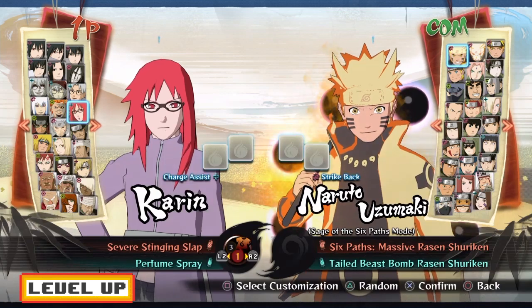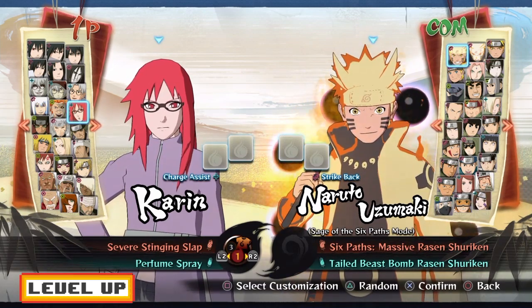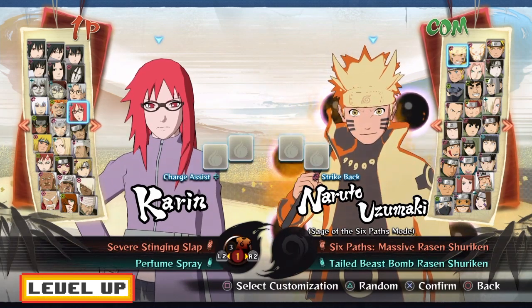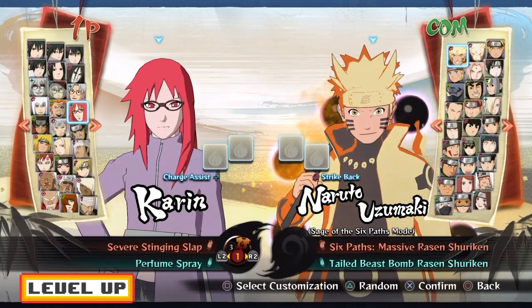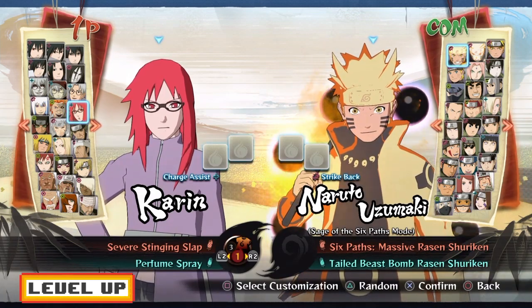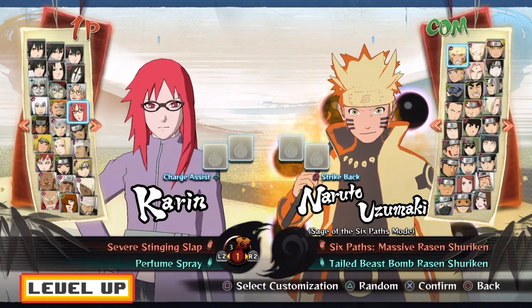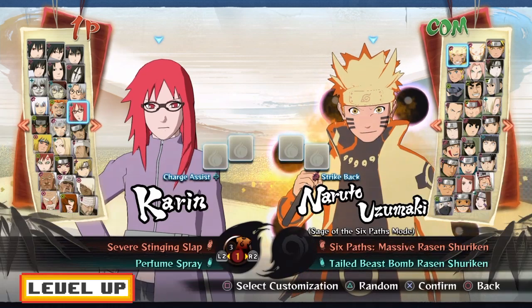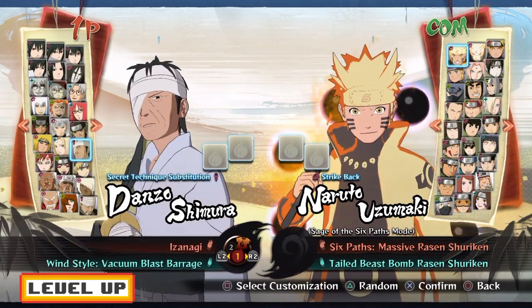The next support character — and you've actually seen this in older Life Ranked episodes — is Karin. The main reason Karin is good is because she's going to poison the opponent, slow down their speed, and lower their defenses with her spray attack. She might not be a Victoria's Secret model, but that perfume spray is going to make the opponent very, very weak, giving you an opportunity to do more damage with ultimates, ninjutsu, supports, and regular attacks. I'd say she's S-tier support.